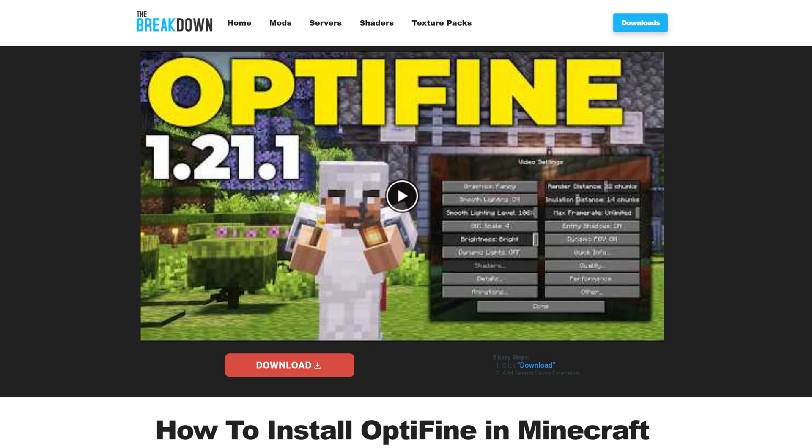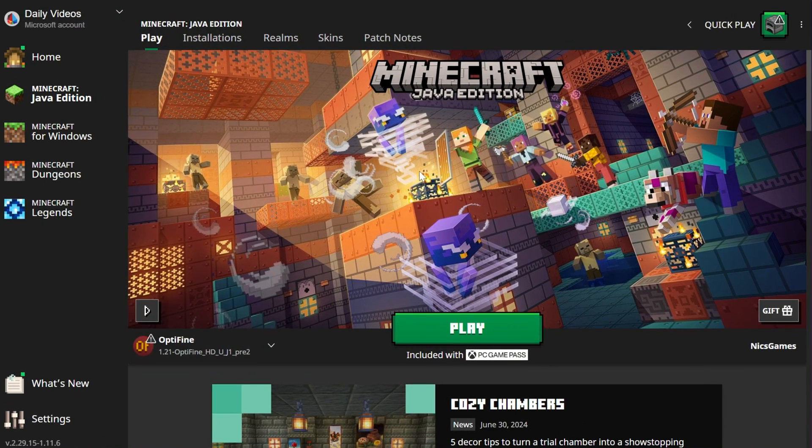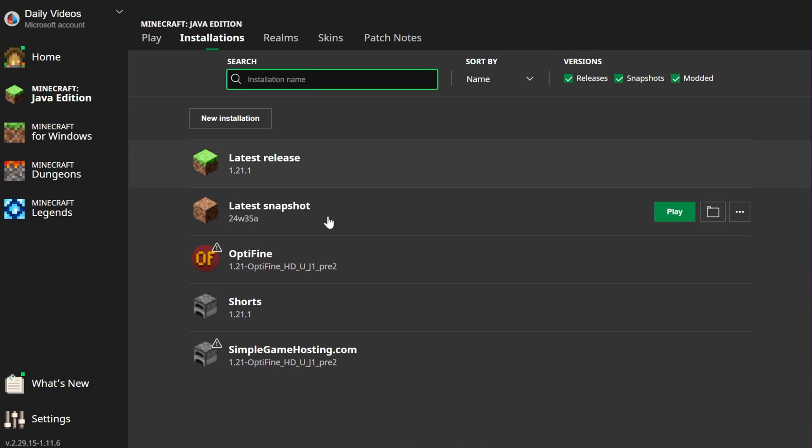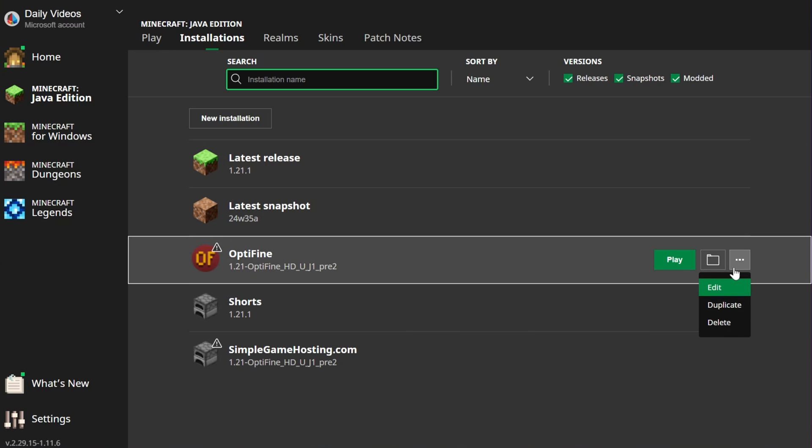Let's go ahead and minimize the browser and get started in the Minecraft launcher, because there are some settings we want to change here before even getting in-game — specifically about Minecraft itself — that can help performance a lot. When you're in the Minecraft launcher, go up to Installations. If Optifine is installed, you'll most likely have an Optifine installation here. Toggle Modded if not, and there it is. Click the three dots and click Edit.